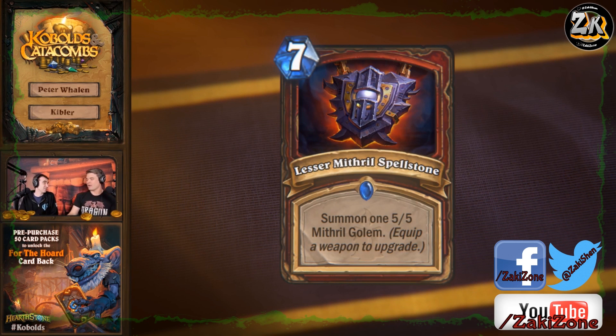The spellstones are a new overall card type in the set — there's one for each class. We saw a couple of them revealed at BlizzCon. These are cards that upgrade when you hit a certain threshold or effect. For this one specifically, equipping a weapon upgrades it, and you have to do this while the card is in your hand. So if this is in your hand and you play a weapon, it upgrades to the next level.